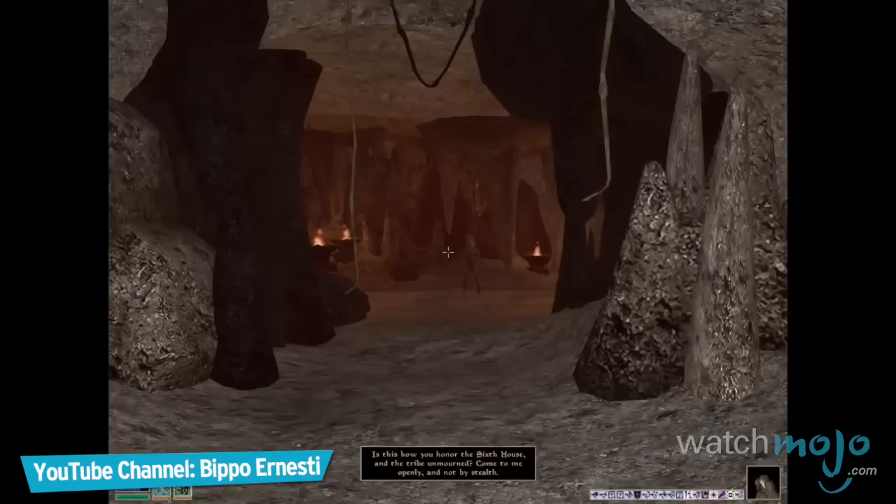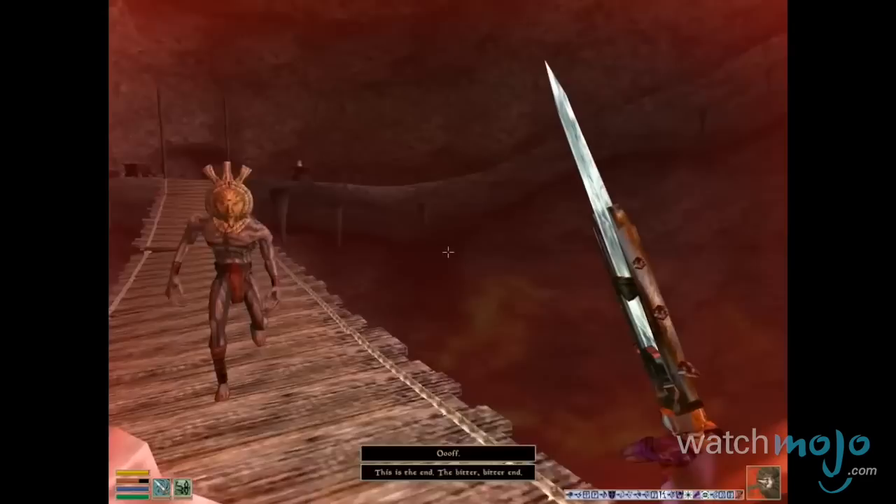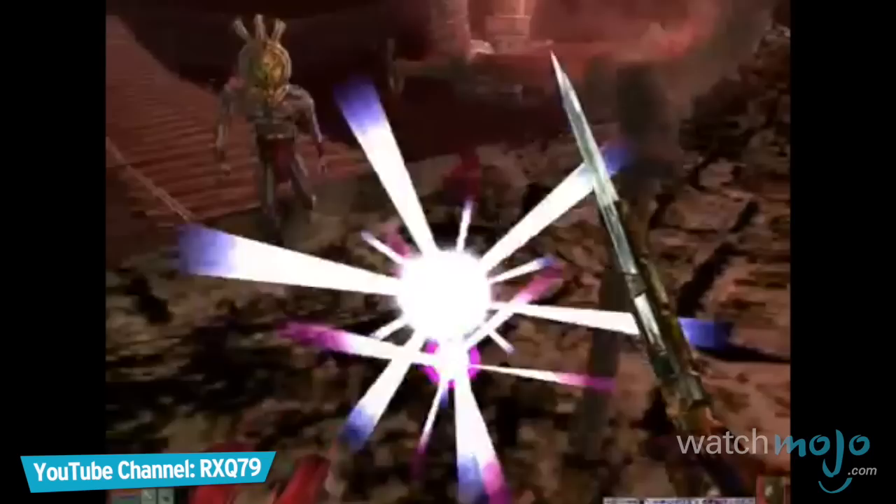Number 1: Red Mountain from The Elder Scrolls III: Morrowind. A fitting conclusion to a suitably grandiose game. Morrowind spends much of its running time setting up a confrontation between your character, the Nerevarine, against the undead Chimer Lord Dagoth Ur.